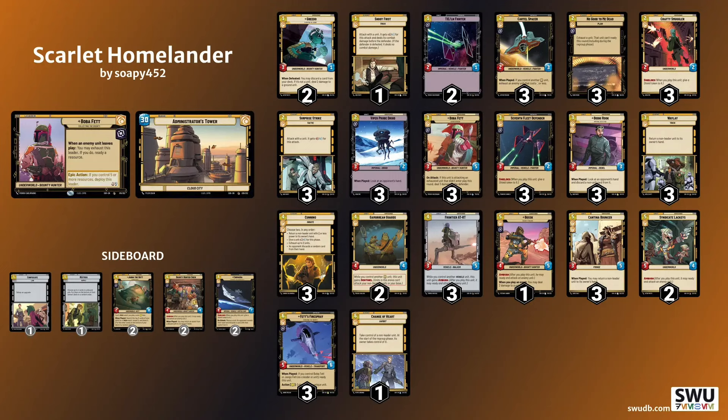This deck — Boba Yellow, Boba Cunning, whatever you want to call it — has a clear game plan, with cards that all synergise into one action. It's tempo. In a game like Star Wars Unlimited where you have very limited resources and things cost quite a lot, having tempo is huge. If someone pays 6 resources to play something down and you bounce it and play your own thing with Cunning or Cantina Bouncer, they've just wasted their entire turn — it's kind of like time-walking someone.